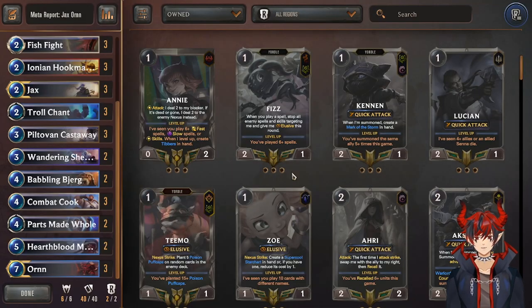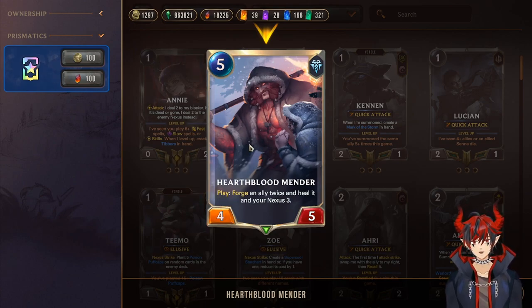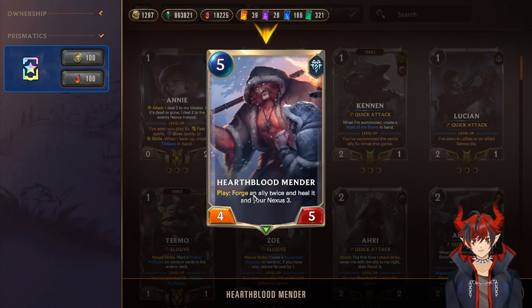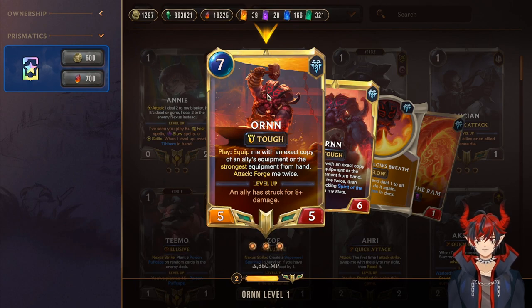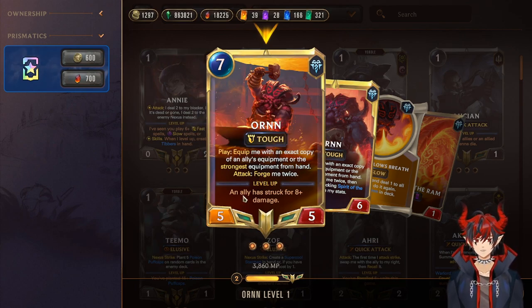If you discard an extra weapon you don't need — since you'll often have one or two extras in hand — you get a free body and draw two while finding your mid-game win cons and Ornn. It's also a burst-speed blocker against aggro, which is really cool. Next we have two Hearth Blood Menders — forge an ally twice and heal it and your nexus for three. Really nice against aggro for the heal, but forging an ally twice is massive — insane stats on your weapon.